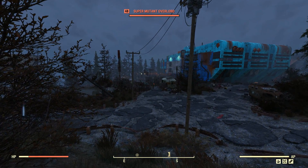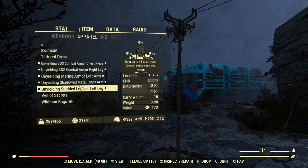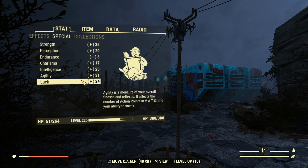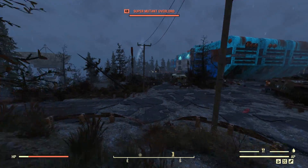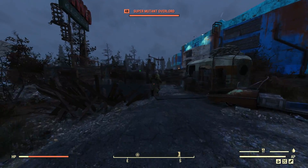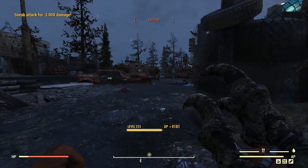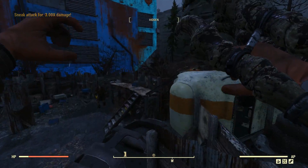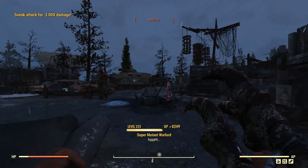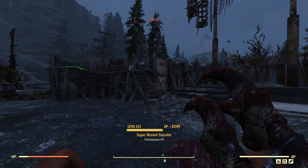Alrighty, so here we are outside of Westac as usual. We'll have a look at our buffs in a second — there's all of our Unyielding armor ready to go, 35 strength out of all that, which is good for the old carry weight. If you need to haul a bunch of goods anywhere, get yourself Unyielding and you'll be right. We'll pay attention to how much damage we're actually doing against these Super Mutants.